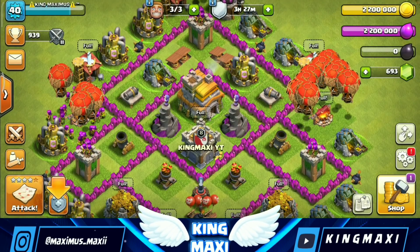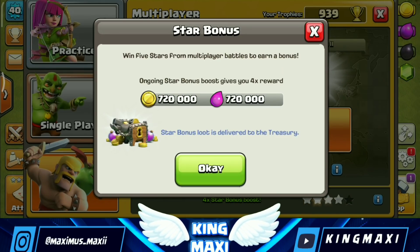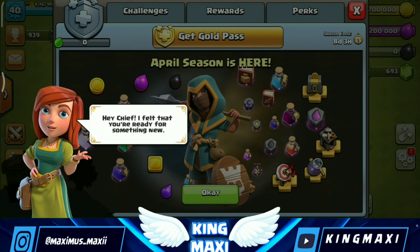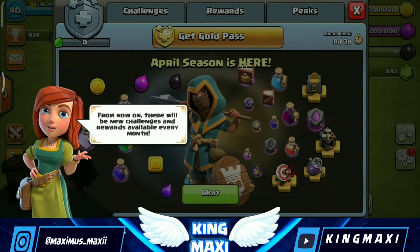This is the one I wanted to explain — the star bonus. We can play on two. That is the two-cow details. This is the 400 star bonus. Next is the Gold Pass — we can play on the Town Hall.